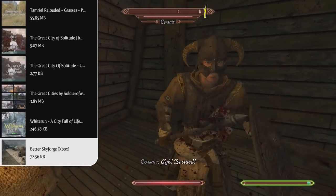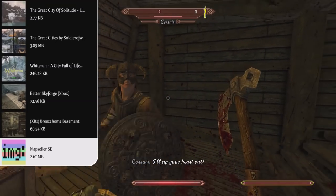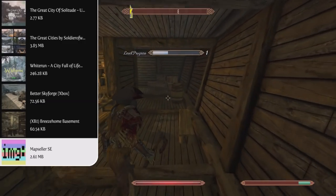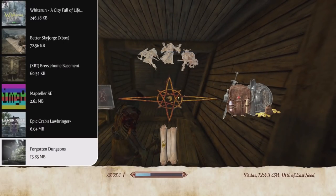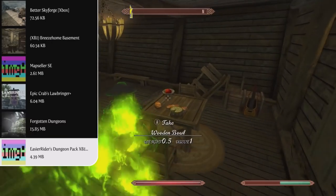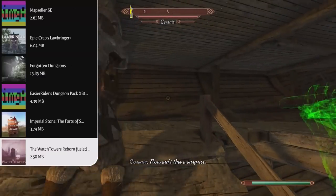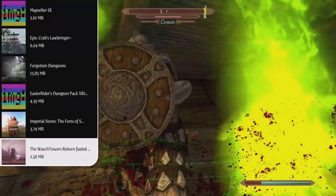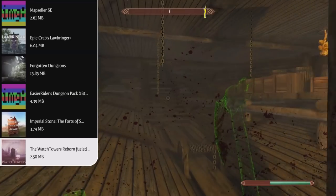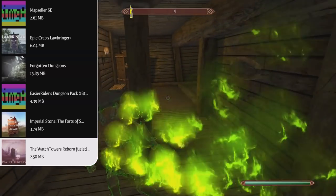Now we just got to find out where the treasure's located, and that's where the Map Seller SE mod comes into play. This adds a cartography shop to Skyrim on the outskirts of Whiterun where you can purchase maps of all the different holds, and once read these maps will reveal all locations within that hold, though they can't be fast-traveled to. Moving on, we have the Forgotten Dungeons mod, which adds 50 new Radiant Quest-enabled dungeons, as well as the Easier Rider's Dungeon Pack, which adds even more dungeons — combined that's 73 new dungeons and tons of new treasure. Following that, the Watchtowers Reborn mod adds 27 new watchtowers along the Sea of Ghosts organized by bandits, and each tower will be populated by Genesis Bandits, meaning each approach will be completely different.